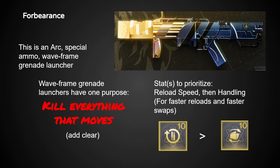Forbearance is still popular today because of its strong add clear potential thanks to Chain Reaction. Waveframe grenade launchers in general are really only used for add clear, so besides the perks themselves, the only thing to bother with is making sure you have a good reload speed stat and maybe handling too.